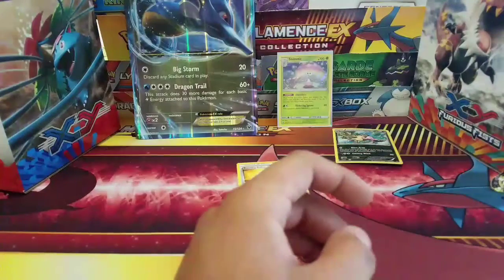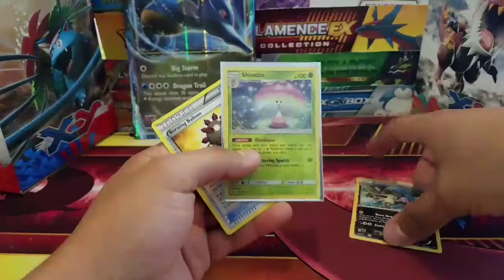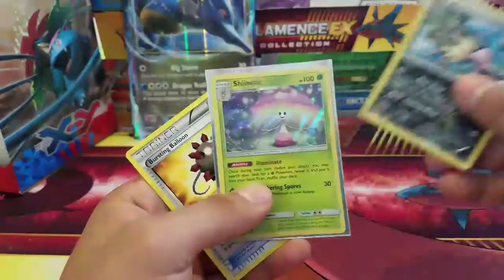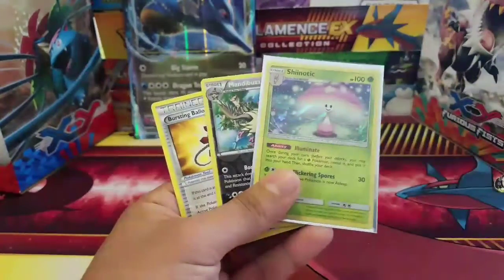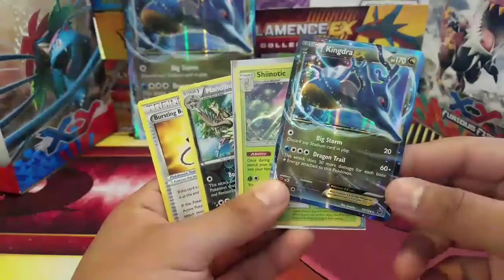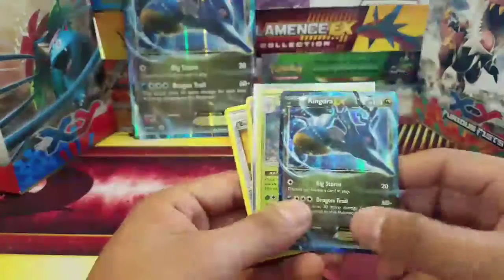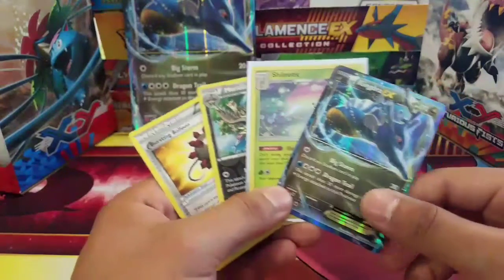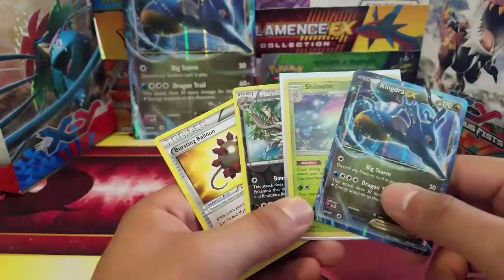So the best pulls out of this box are these three: the Mandibuzz reverse rare, the Shiinotic holo, and a Bursting Balloon — plus the Kingdra EX promo. The first box I'd say was definitely better in terms of pulls. If you haven't seen that yet, there will be an i-card up here.